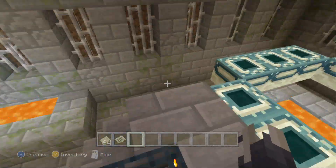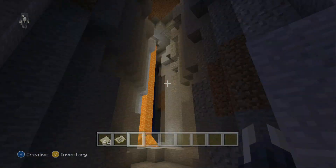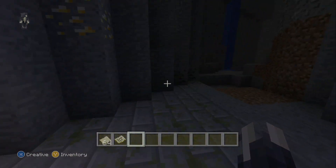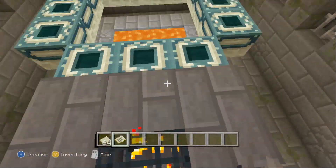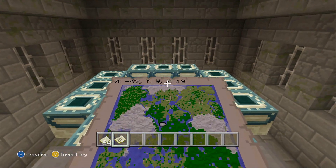Alright, so we're in the stronghold. What is weird is it spawns actually in the middle of a chasm, so parts of the stronghold are actually destroyed and exposed. This section is literally destroyed — you'd actually have to just dig straight down. The stronghold location is X minus 47, Y 9, Z 19.